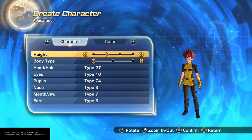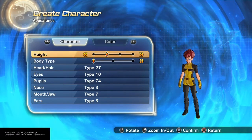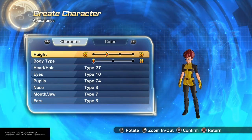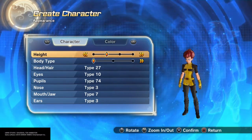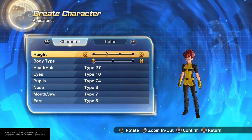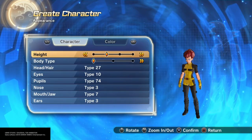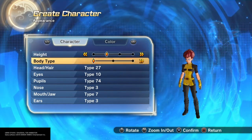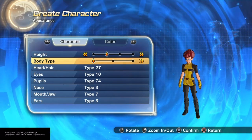This is the Drunk Saiyan with another character creation today. I'm making the Wasp from Marvel Comics, Janet Van Dyne. She is fairly short — she's five foot four — so I went with the second height and the smallest body type.